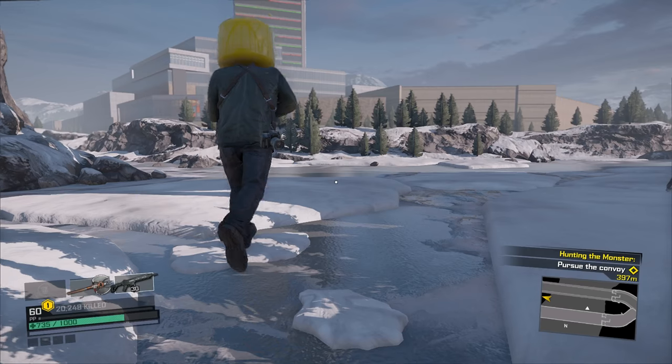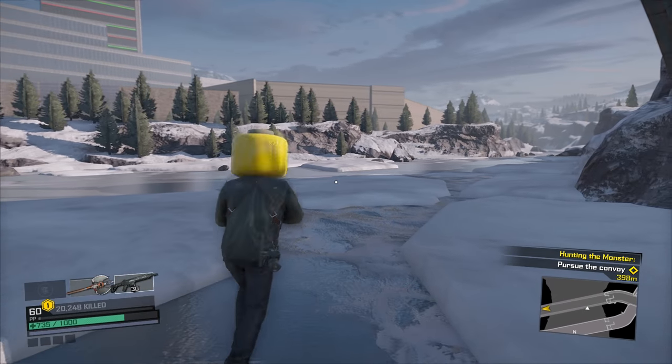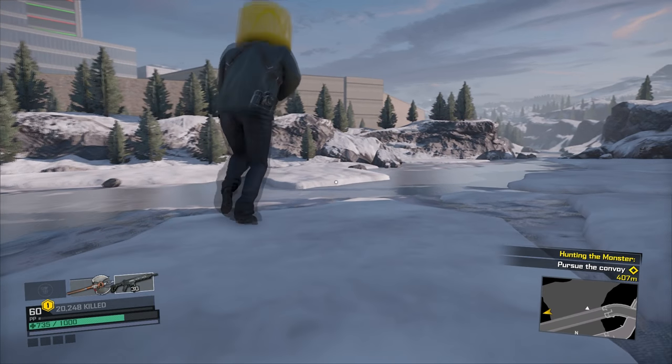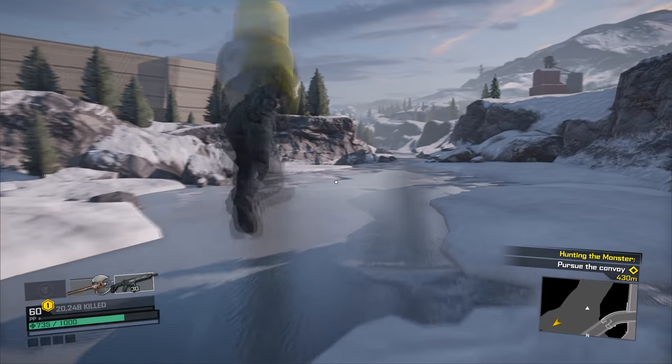Hey, what is up all you zombie dweebs? I'm Starlord and today I'm gonna be showing you how to do this awesome glitch in Dead Rising 4 where you can actually fly pretty much anywhere around the map. It's insane, it's awesome, and it's very easy to do.